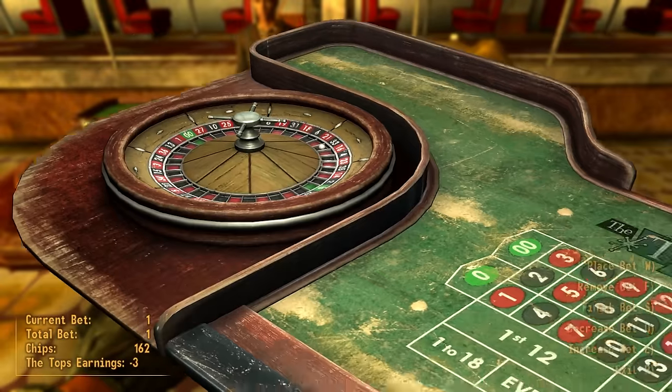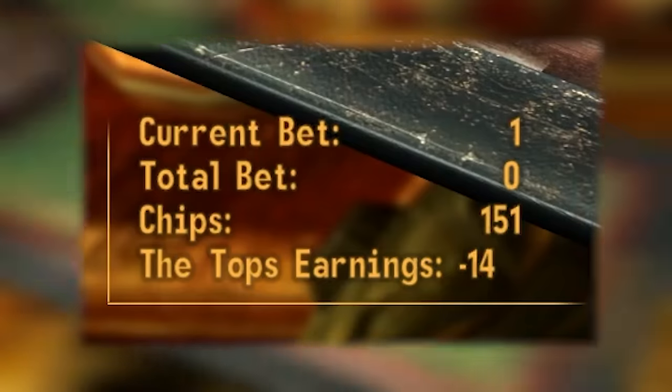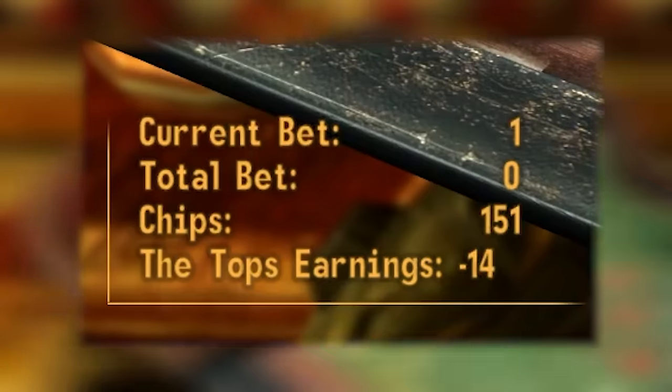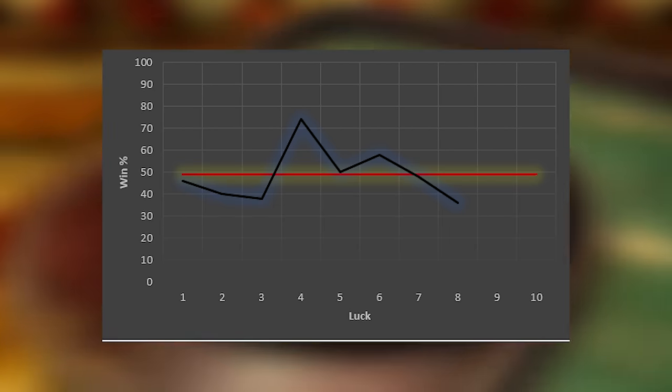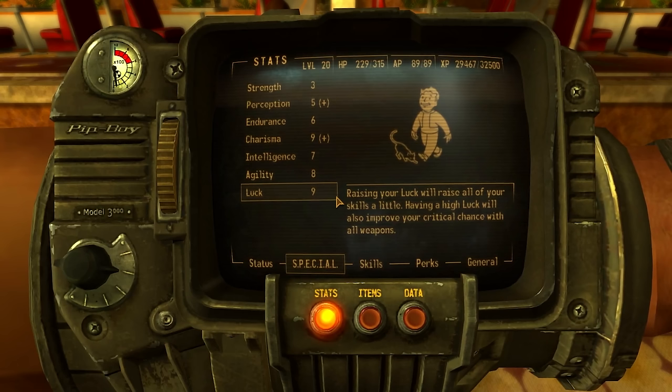Luck 8 — let's start raking in those caps. I have no idea, I'm actually speechless. With a minus 14-cap profit, so far this is the worst luck stat of the bunch. This is starting to make absolutely no sense. With luck 8, I'm supposed to be a leprechaun's foot. And the worst part is that it keeps mocking me, saying that I'm feeling lucky.